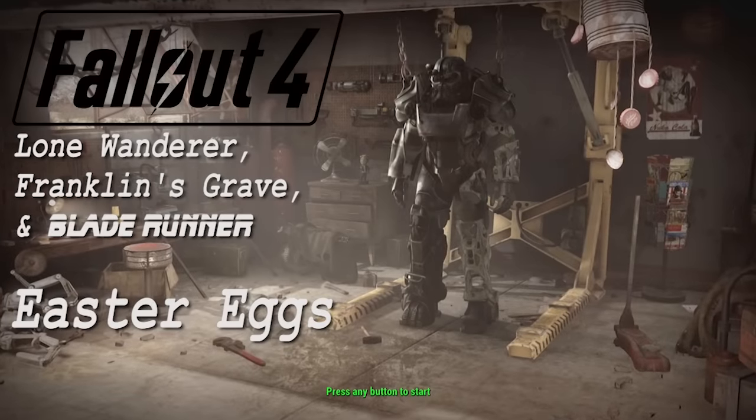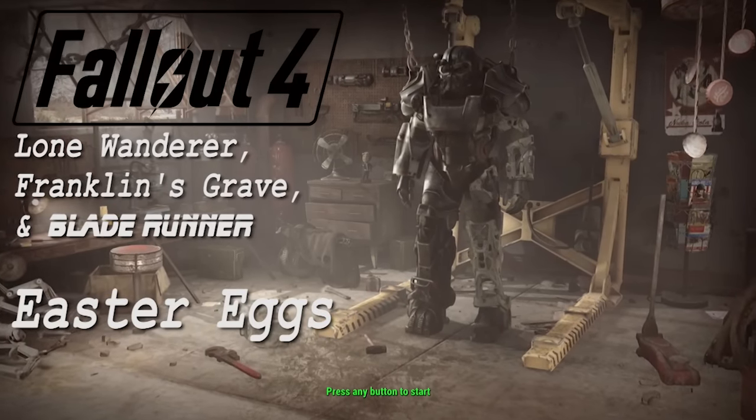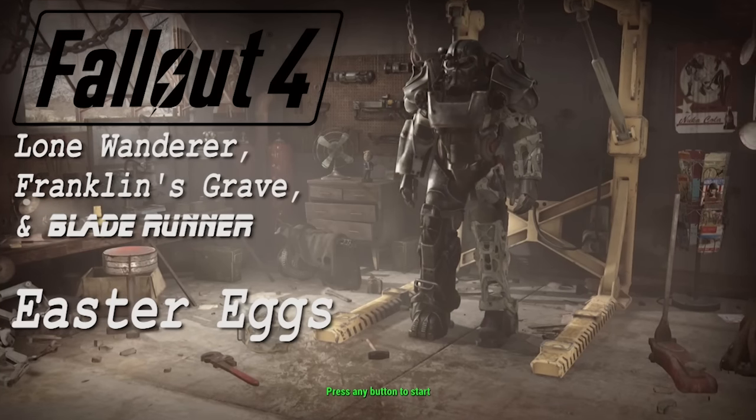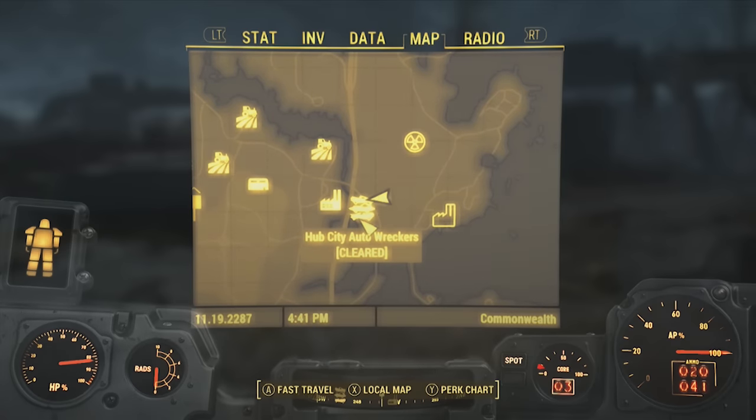Hey, what is up guys, MassacreMan101 and DeepNutas87 — that's me. And we're in Fallout 4 showing you how to get three easter eggs: a Lone Wanderer, Franklin's Grave, and Blade Runner easter eggs. That's a lot of easter eggs. Yeah, three, if I counted right.